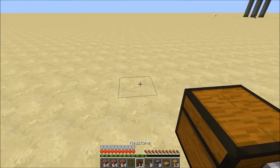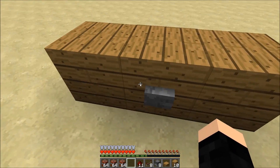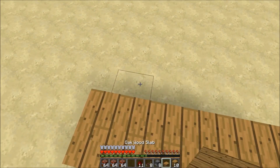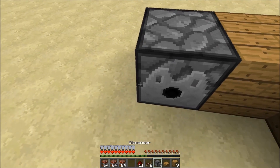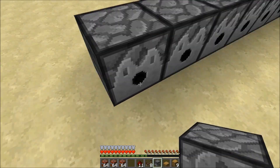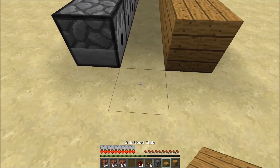First of all you're gonna want to place three of the block of your choice and put a button in the middle. I need water as well but we'll get that later. Then you're gonna want to place another block of your choice there and then your dispensers like this, so you've only got one left. Then place all of the blocks you chose like this and put a slab there.